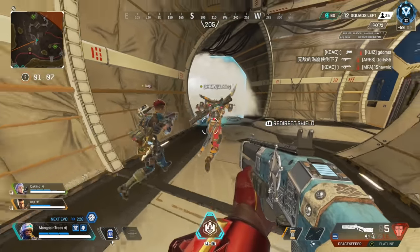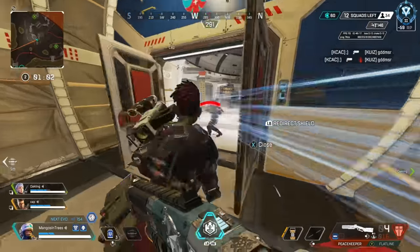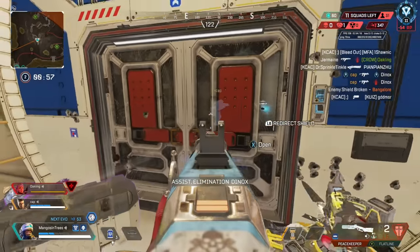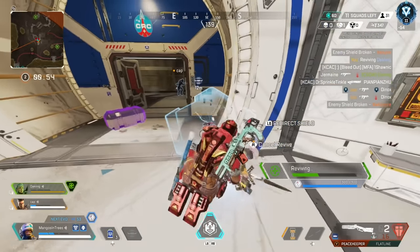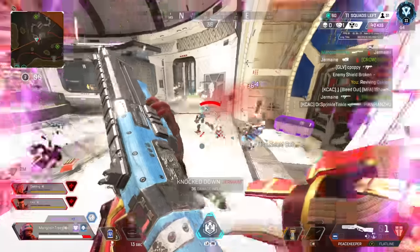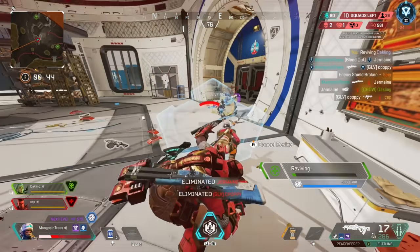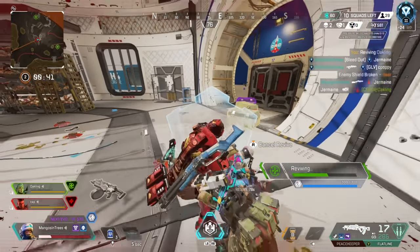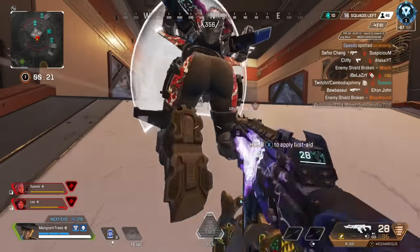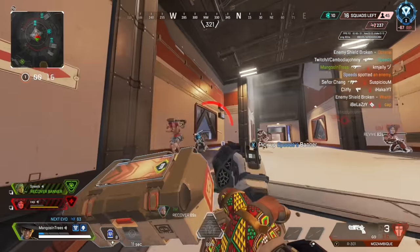You don't often need to move your legend per se, but more so move your view where you're looking. If you can get used to this, you can begin to feel more comfortable when you're dealing with these types of situations — when your interact button might wind up doing the opposite action, like reviving your teammate instead of reloading your weapon. If you are fighting behind your teammate's knockdown shield, you can also shoot all of your bullets so your gun automatically reloads while you're still abusing that cover.